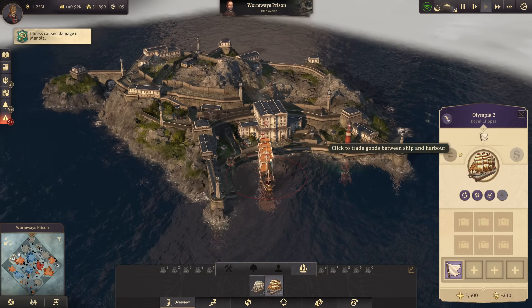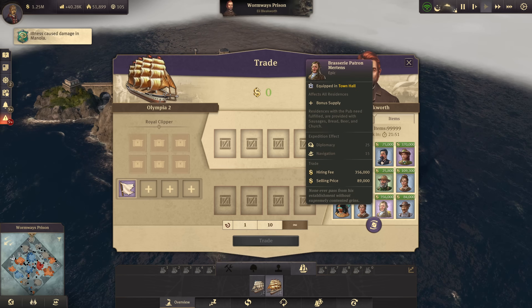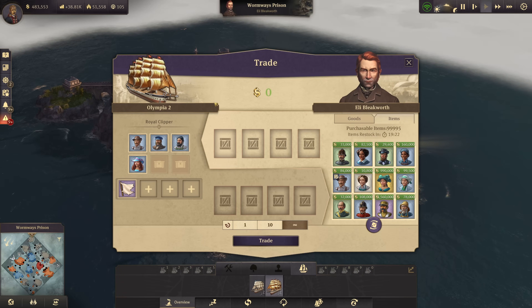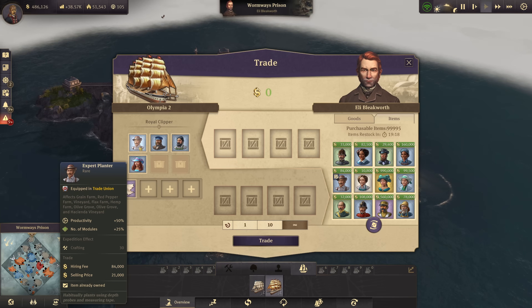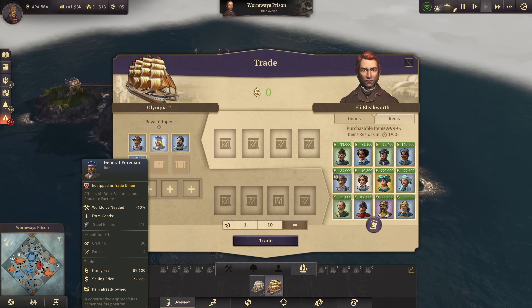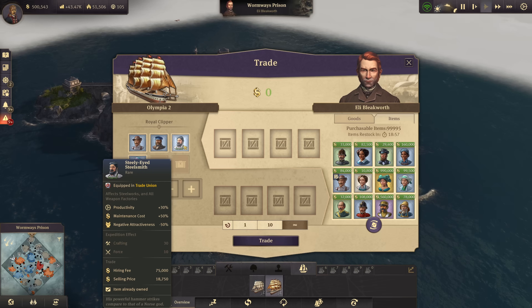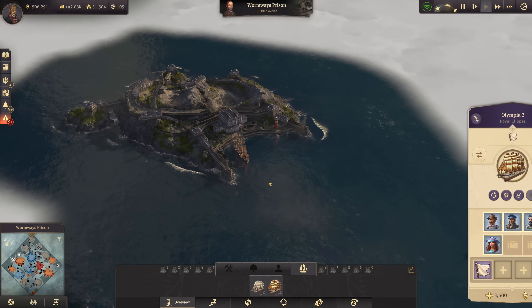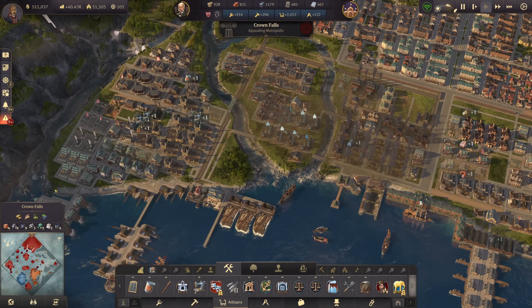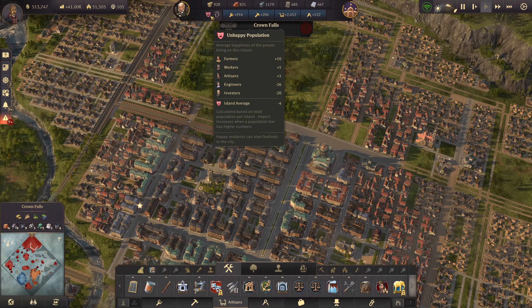The Royal Clipper has arrived at Eli — let's go crazy again and hope for some good stuff. After re-rolling we got the Expert Planter — 50% grain farm production boost; the Fur Dealer replacement — using wool instead of cotton, which is amazing since we no longer need cotton from the new world; the General Foreman — a nice boost to brick factories with workforce reduction and added steel beam production; and the Steely-Eyed Steelsmith — 30% steel works boost. I'll wait before sending the clipper back for another re-roll. Getting rid of the cotton delivery to Crown Falls will be a nice overall booster.